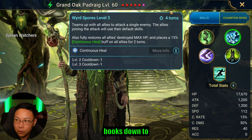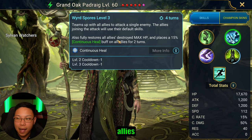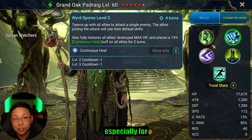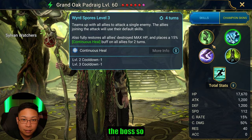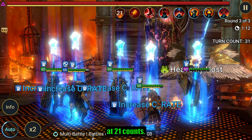His A2, booked down to four turns, is an ally attack. He restores allies' destroyed max HP and then places continuous heal for two turns. This is pretty huge, especially for something like Fire Knight, where you need a lot of people hitting the boss so that the shield can come down — especially on Hard 10, where the shield is at 21 counts.